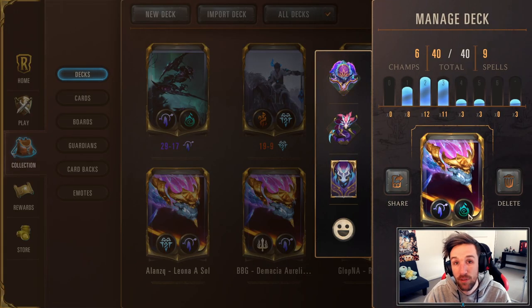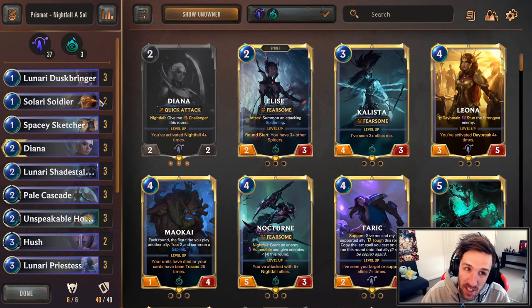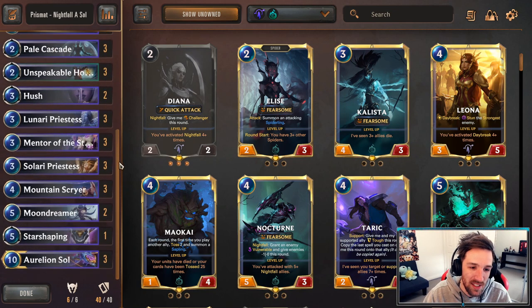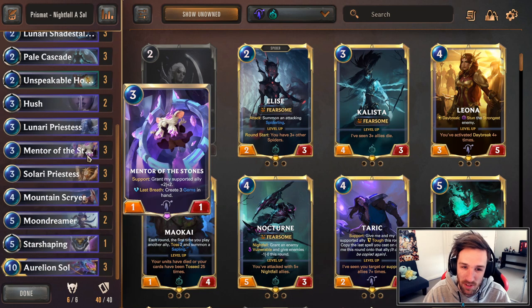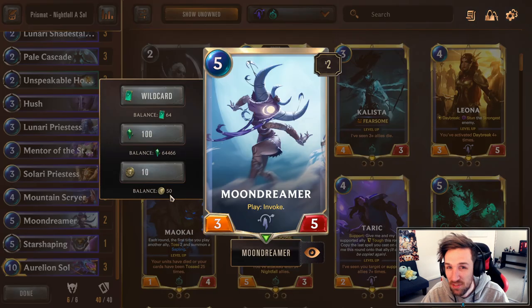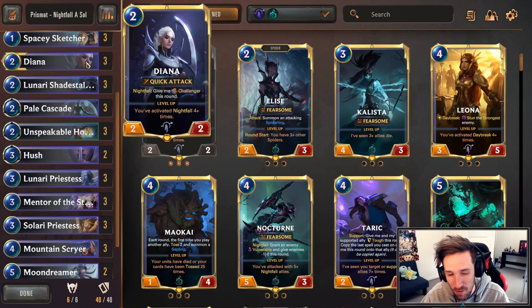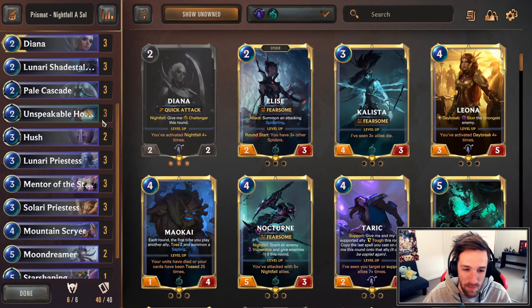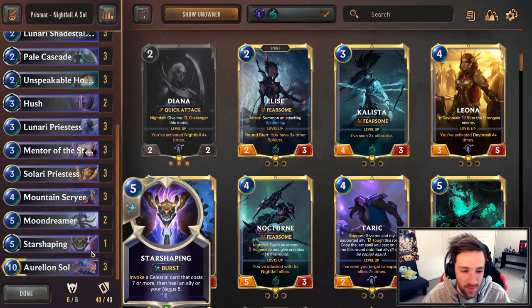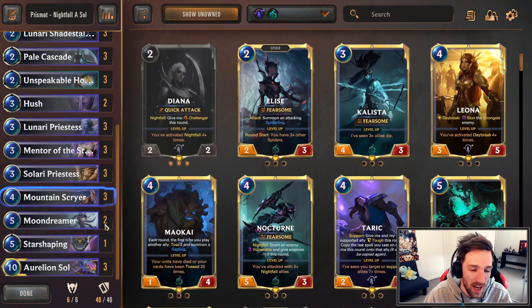The most off-meta Aurelion Soul deck is a Nightfall variant by Prismat, who recently reached Masters. We're running the whole Nightfall early game package and value chains — Lunario Priestess is a pretty amazing card, Mentor of the Stones is a little bonkers, and this is the first deck I've seen to run the Moondreamer just for more Invoke. You play through the early game; Diana will help you stall and control the board. Pale Cascade is a crazy card in a Nightfall deck. You stall out the game and then play Aurelion Soul. Definitely the coolest looking list, though time will tell if it proves better than the others.